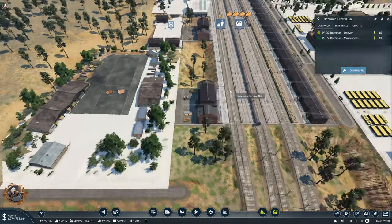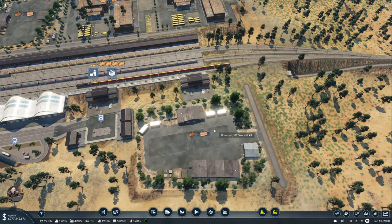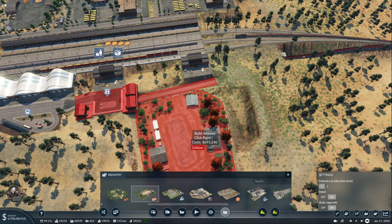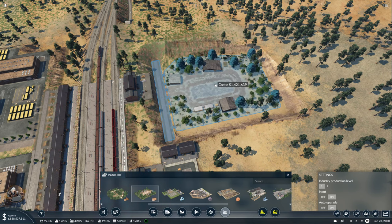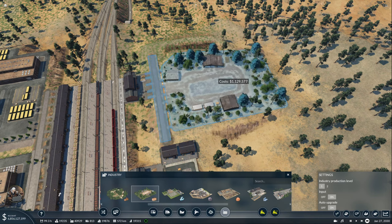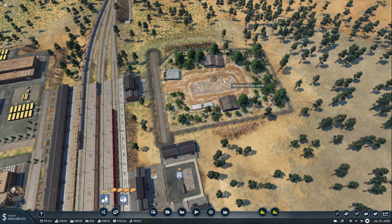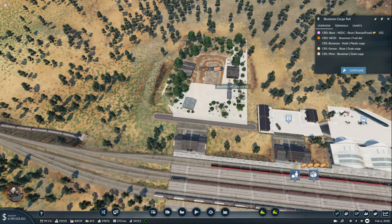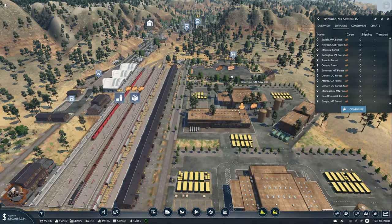I'm starting to think that's because I connected it with the other road connection, like in the other places. Let's test. Sometimes the game doesn't want to snap here. Let's make it good, like this. Alright, suppliers — still no suppliers, and it's definitely in range. I have to really figure out what's going on here.